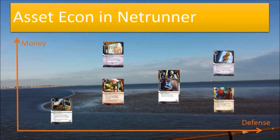Asset econ also gives you more card draw with Near-Earth Hub's ability. But picking the right assets to play in this deck is crucial. I'm spending influence on asset econ, so I'd better be spending it on the right ones. It's not very easy to directly compare assets due to the many parameters inherent in each. I'm just taking two of the more important factors here: money — the amount an asset pays out — and its defense, which is basically its trash cost.